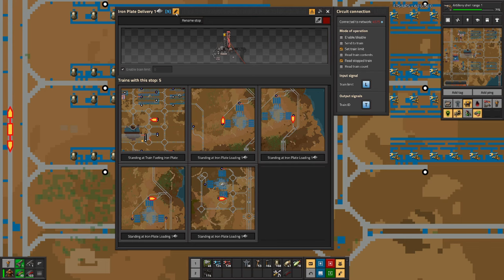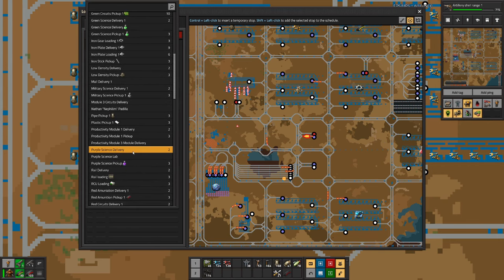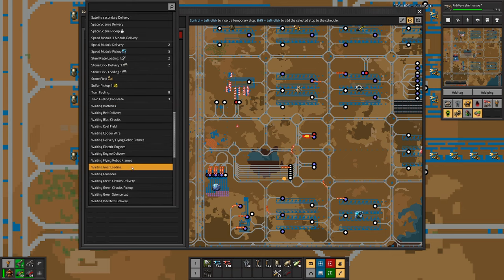But we know they are all passing through the iron plate station. This one is wrong - we want to wait at fueling iron plates.